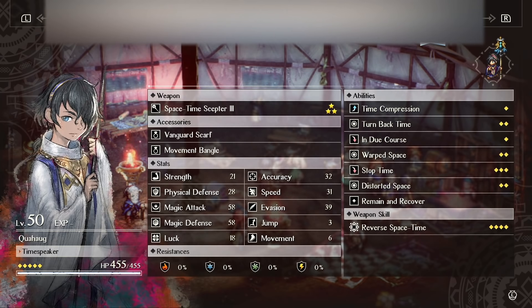I've got him at level 50 because he's incredibly useful. You can see his level 50 stats — none of these actually matter. I pretty much never attacked anyone with Quahog ever. So his strength and magic attack don't even matter. His physical defense is really, really low, so you don't want him in range of anything. But his magic defense is pretty good, so he can tank a couple mages if you need to.